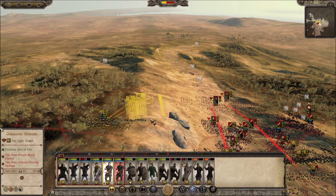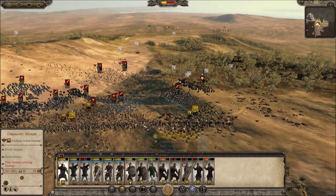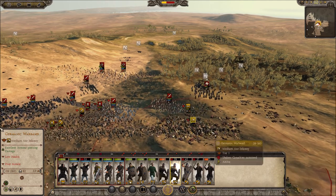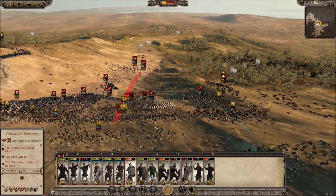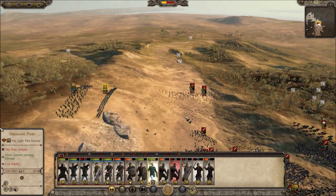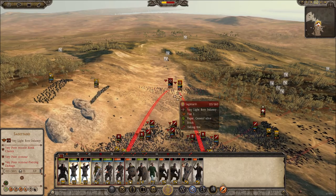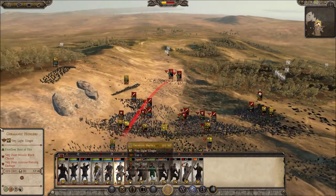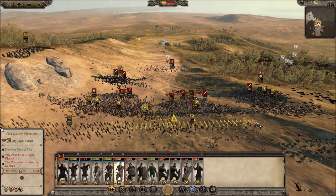Slingers, you guys go over there and shoot down there if you can. You guys charge in there. Axemen charging as well. You guys just go down and start shooting them in the back if you can. Guys, pull out of melee please — I do not want ranged units fighting in melee.